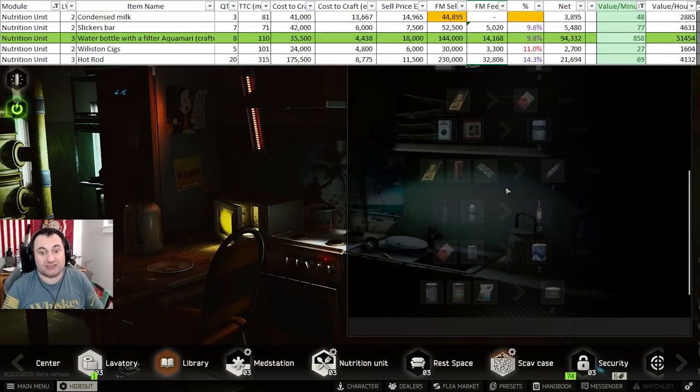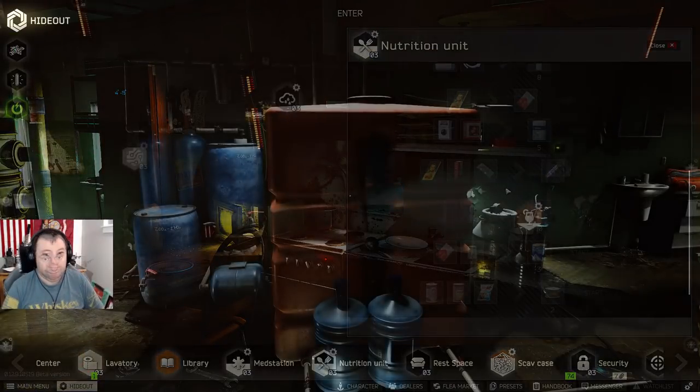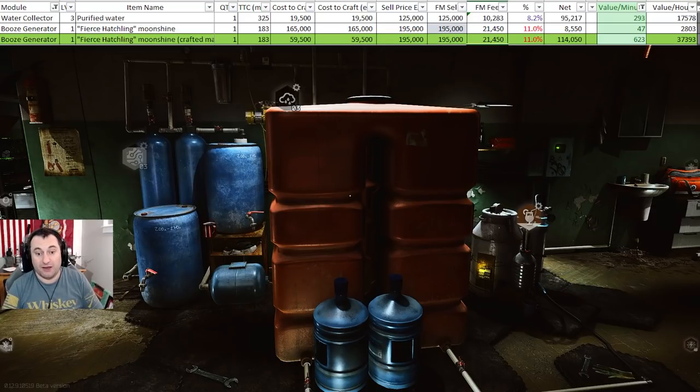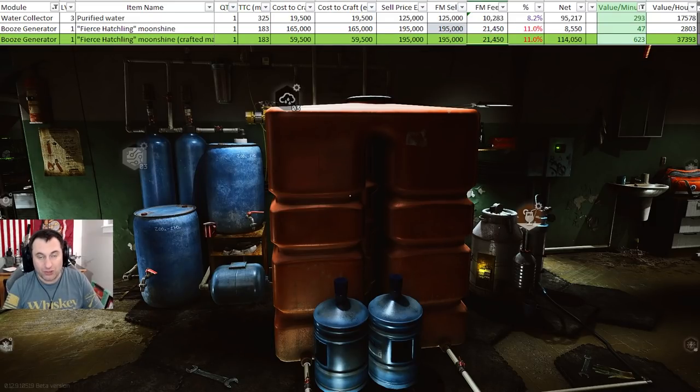At level three nutrition unit, you can make decent money with hot rods. Get your purified water for around 125,000, sugar for less than 20,000, coffee for less than 13,000, and tea for less than 18,000 — then sell the hot rods for 11,500 or more. If you have your water collector and booze generator up and running, this is really good. Right now with filters so cheap, you should just sell your water — you net more profit selling water than using it to craft aquamarines or moonshine.